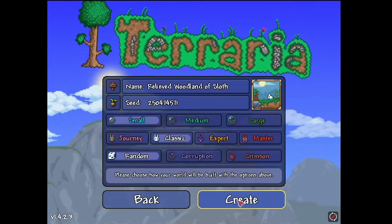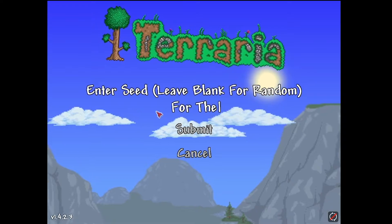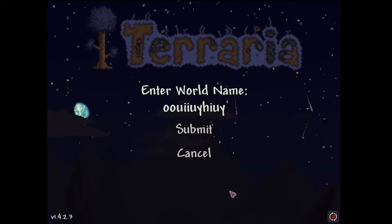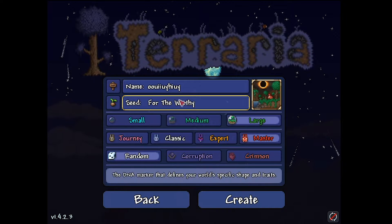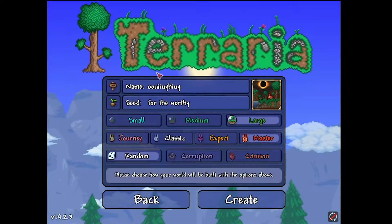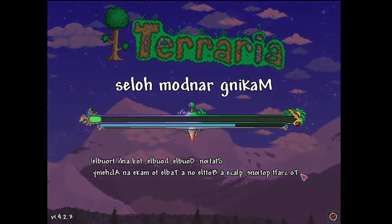So I'm entering a new world. The world's name is the seed — For the Worthy. I'm setting it to Master Mode, large world, and I can go random. I'm not sure if 'For the Worthy' has spaces or not, so I'm going to check that. Let's create it. Oh yeah, the text is all backwards, which means it's correct!